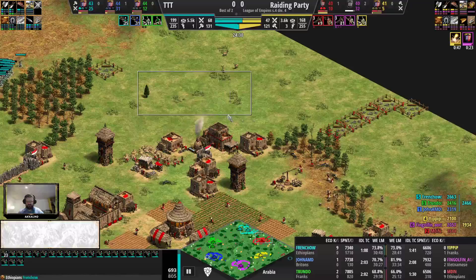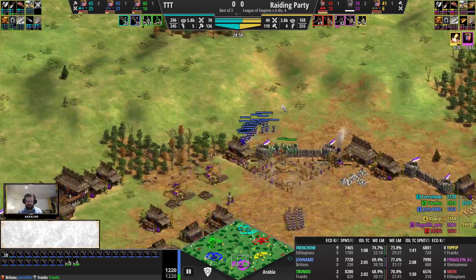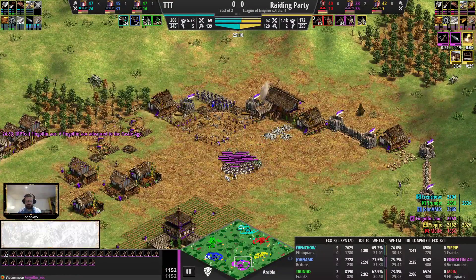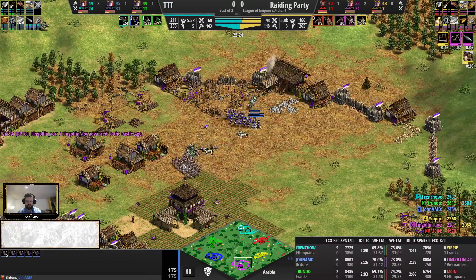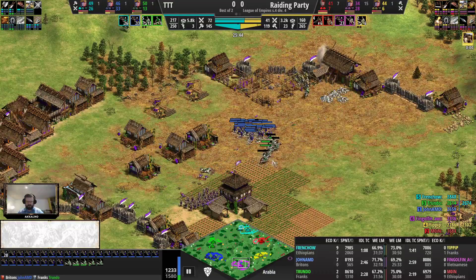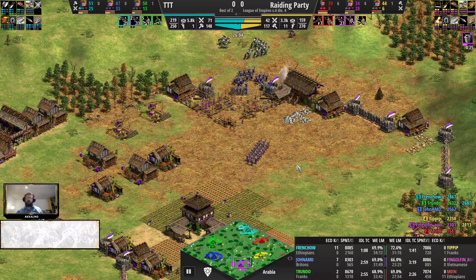If I'm playing here, I'd add some forward siege and pressure the gold even further, because the other two golds of Moin are close to a hill where Frenzhov will be hanging out. John AMD with a forward here, coordinating with Truendo, because they know Frenzhov has done great damage to the other side. Truendo just in time to get some numbers down before Fingol Finn can get crossbows in. Good army and good team coordination here, staying closely together with crossbows and knights. Twice the knights number for Truendo - better army production for TTT.